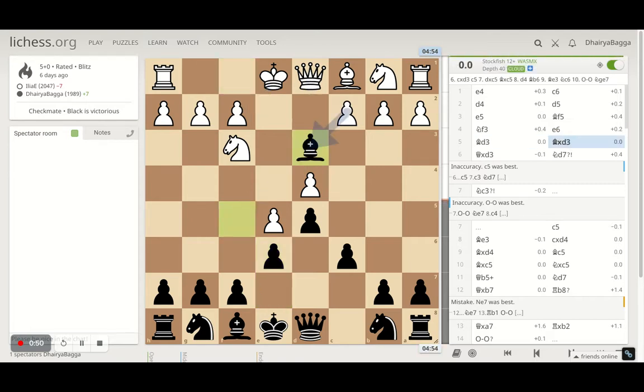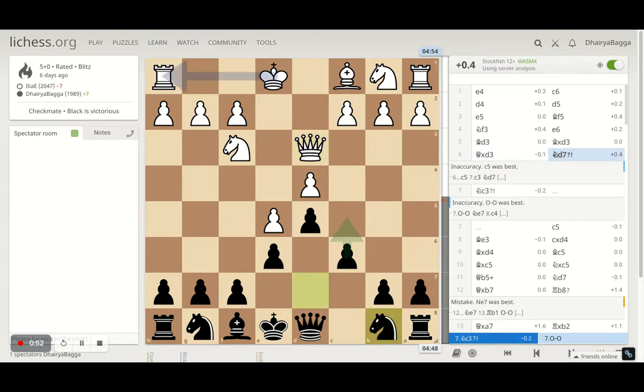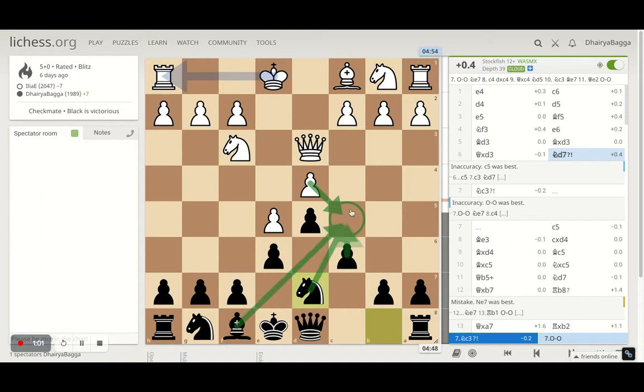I played e6, opponent plays Bishop d3, I take, opponent takes back with the queen, and I went with Knight to d7 — trying to break open with c5 next. By placing c5, I'll have a couple of attackers; one of them can go to c5, and I can get my rook on the open file and take advantage of it.